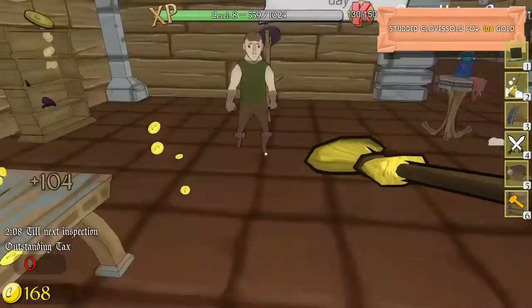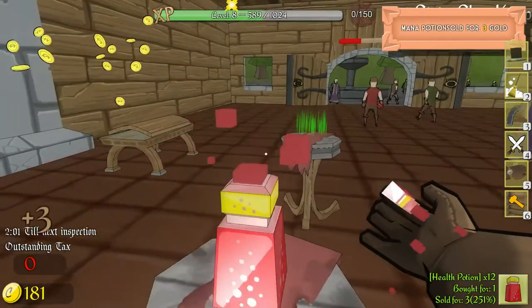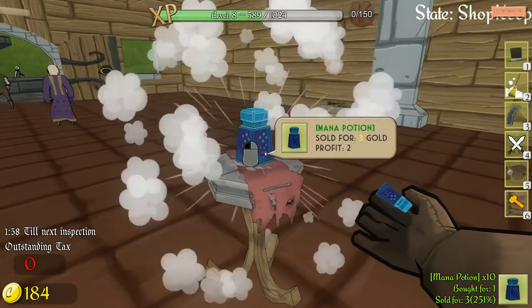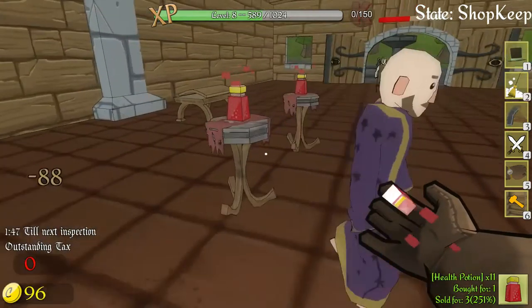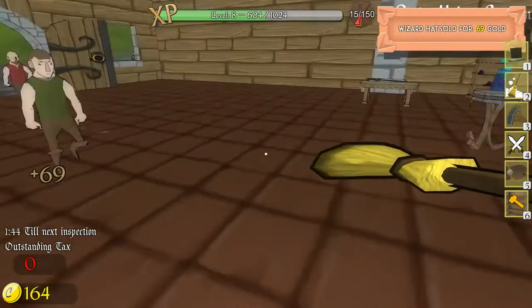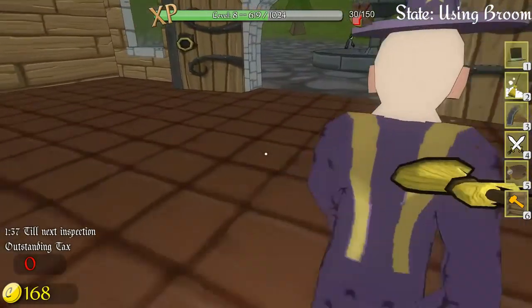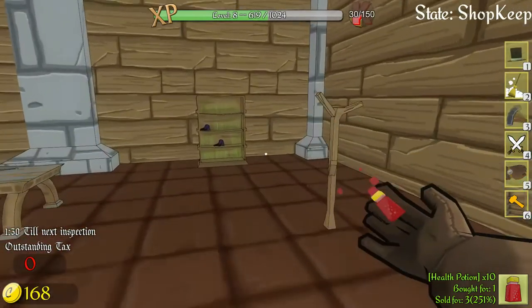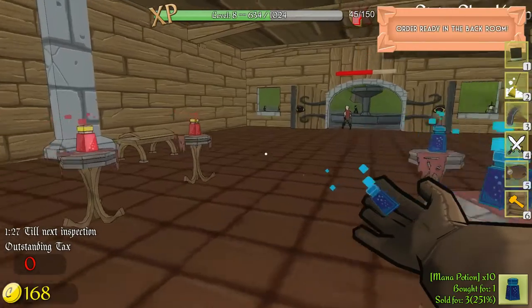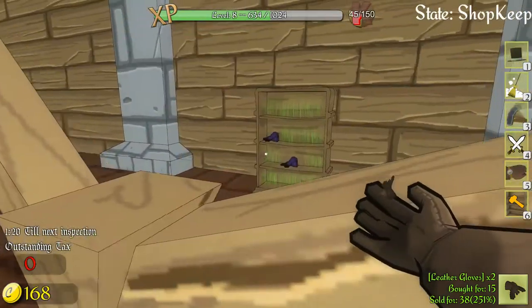The leather gloves sold, and the stud gloves are going fast. I need some more. We still have the shield and the sword. Alright, we're getting a new wizard's hat in place. Thank you, thank you sirs. Wizard robe - we'll have to get those in the store.